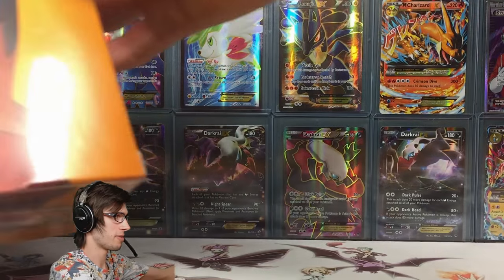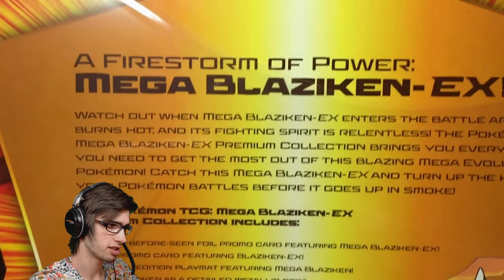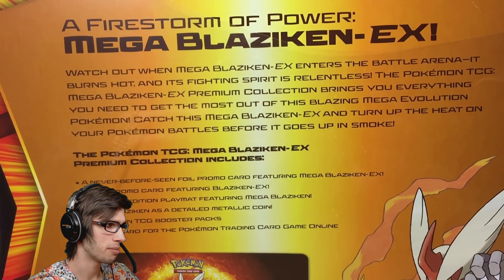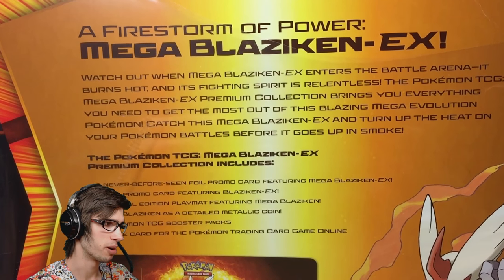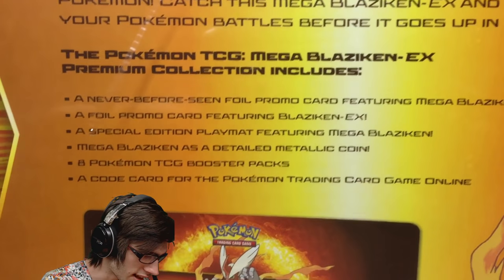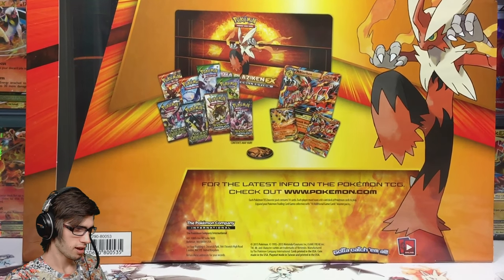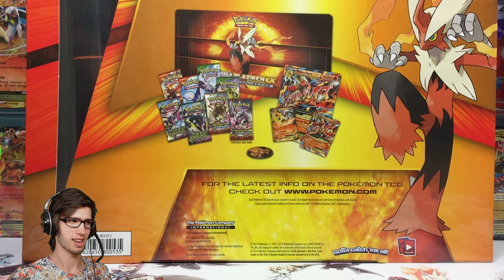Let's have a look at the back and assess the packaging. It says 'Mega Blaziken EX Premium Collection' at the top, then: 'A firestorm of power — Mega Blaziken EX. Watch out when Mega Blaziken EX enters the battle arena, it burns hot and its fighting spirit is relentless. The Pokemon TCG Mega Blaziken EX Premium Collection brings you everything you need to get the most out of this blazing Mega Evolution Pokemon. Catch this Mega Blaziken EX and turn up the heat on your Pokemon battles before it goes up in smoke.' Down here it's got the classic contents list — feel free to pause and have a look at what to expect inside this product.